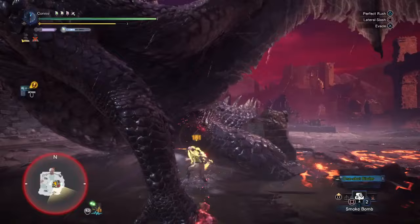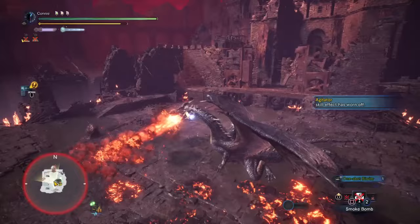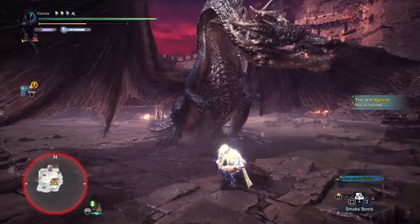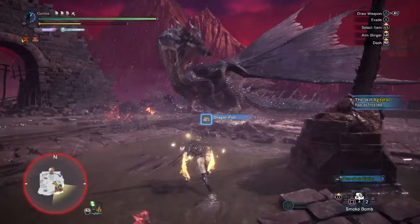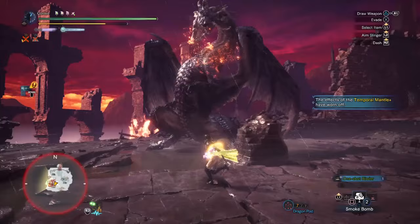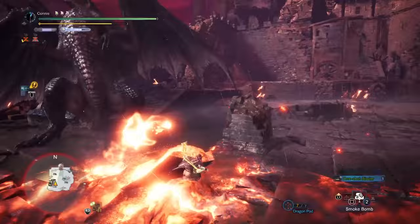As for playstyle, we're going to be focusing the head as much as possible. I'm not 100% sticking to that the way I do with some other weapons where I'm pretty much universally only hitting the head. Here I'm happy to take the chest if it's doing a long move I can punish. But generally speaking, I'm trying to just make sure I get that first horn break before phase three. We did get fairly good RNG here — even better than average.